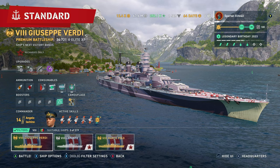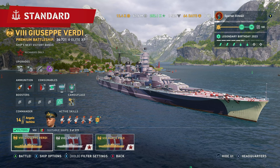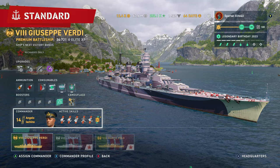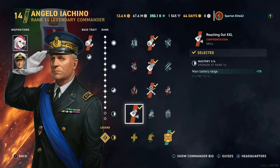Hello everybody and welcome back to World of Warships Legends. My name is SpartanElite43 and tonight we are taking our very first look at the new tier eight Italian battleship Giuseppe Verdi. We're going to be using commander Angelo Iaccino, and we are also running Agilene, Scharnhorst, and Andrew Cunningham. We are running Flamble Cannoneer, Gyrating Drill Bits, Marksmanship, and Reaching Out XXL with the Testudo skill.